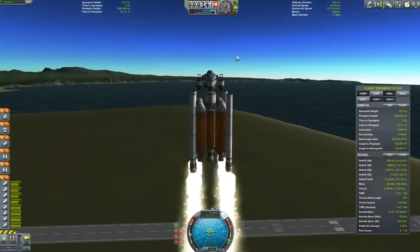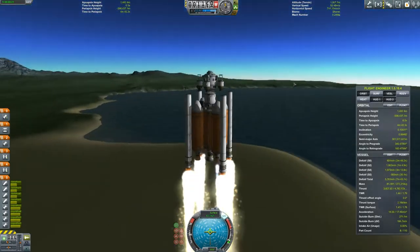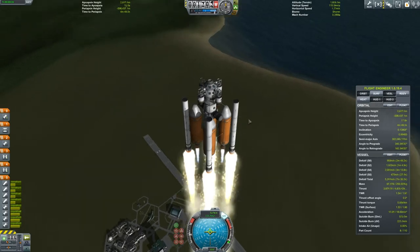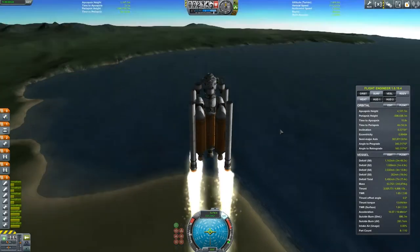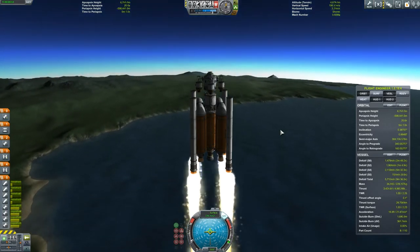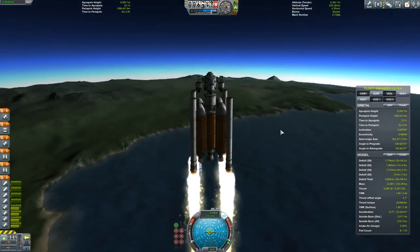Obviously, any successful mission involving any part of Kerbal Space Program starts with the launch. I just wanted to show you how these rockets fly, because they look a bit cumbersome and they don't look particularly aerodynamic, especially with all these bits sticking out everywhere. I've used a lot of space tape in order to keep it all structurally sound.